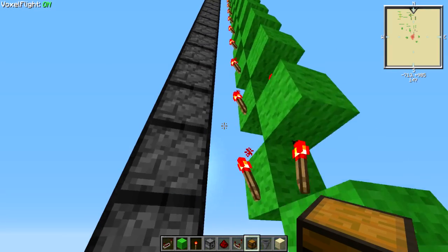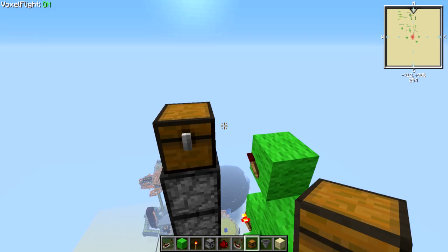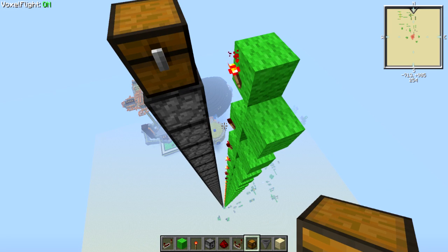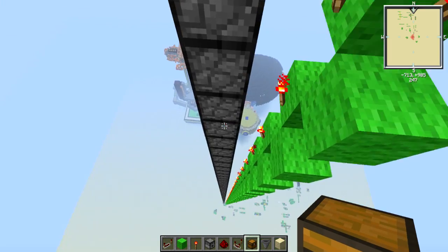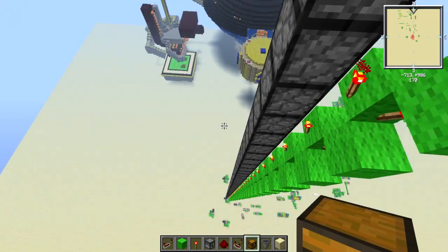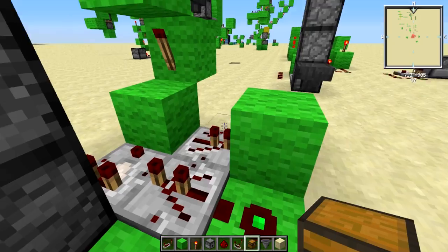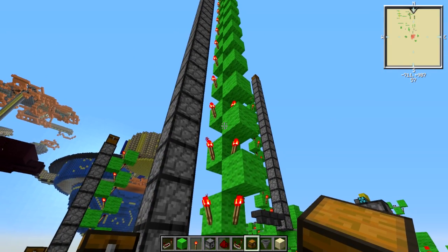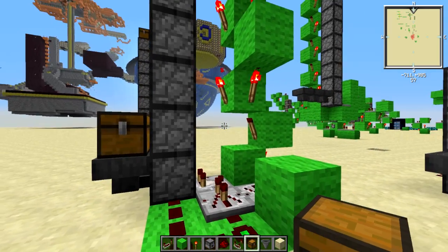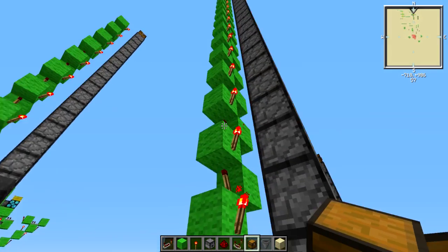The pulsing has since ceased. Let's see if we can beat the pulse to the top. There it is. Once it stops we should have 32 in the chest. So that is the ToastedBaby patented vertical item elevator. Very compact, very resource friendly - it's one comparator, two repeaters, a bunch of torches, but a torch is just a stick and one redstone. Better than having to use a comparator for every other layer. Anyway, that is the vertical item elevator for today.